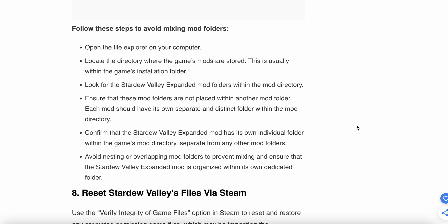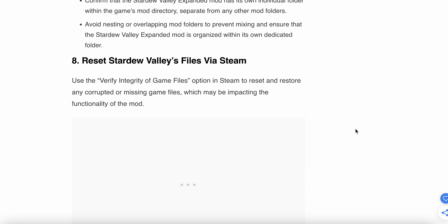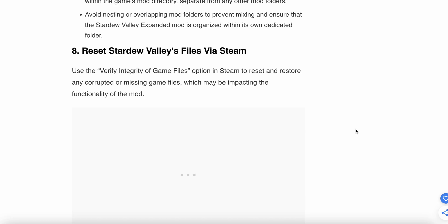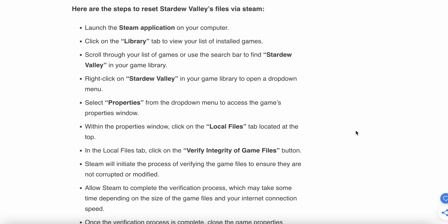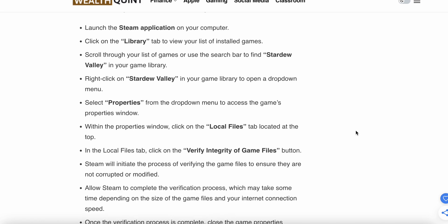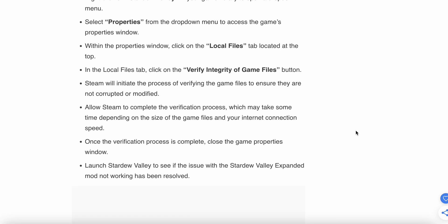The eighth step is to reset the Stardew Valley files via Steam. Use the Verify Integrity of Game Files option in Steam to restore any corrupted or missing files. Launch Steam, click on Library, find Stardew Valley, open the dropdown menu, go to Properties, select Local Files, and click Verify Integrity of Game Files. Wait for the process to complete, then close the properties window and launch the game to see if the issue is resolved.